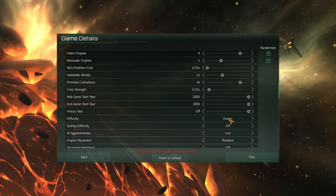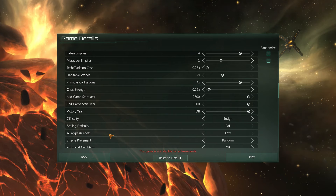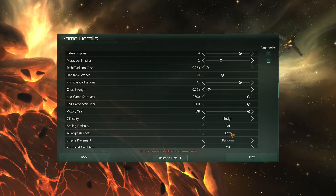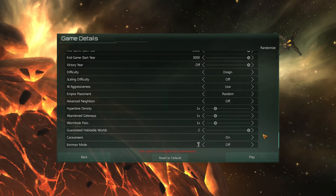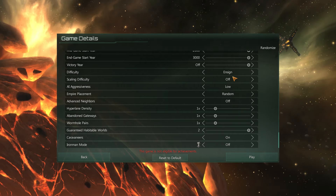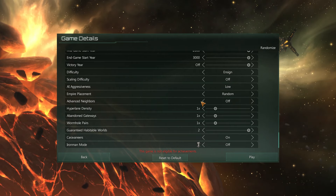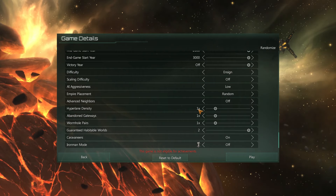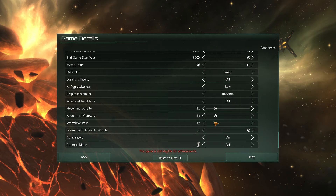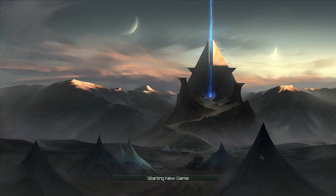I'm pretty sure I'm gonna lose a lot or even get a game over. Scaling difficulty is off. AI aggressiveness I'll place on low, since I'm not very good at it - if I were more advanced I'd try harder settings. Empire placement is random, advanced neighbors off. Hyperlane density one, gateways one, wormhole one. Alright, let's play the game.